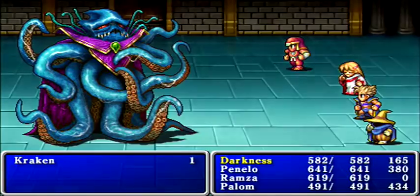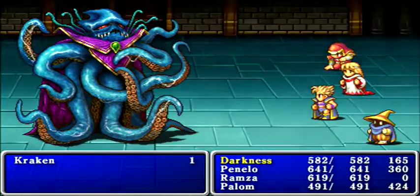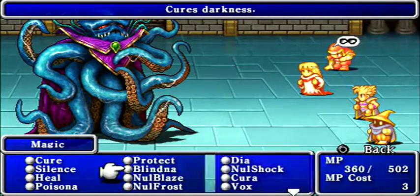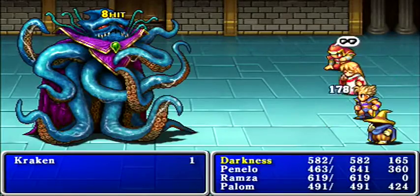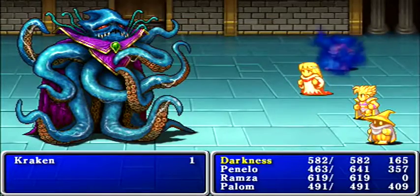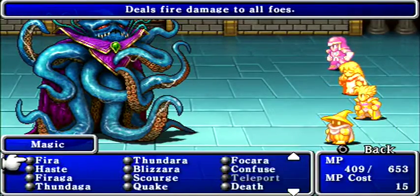Of course, he uses an attack on the first turn. I'm not too worried about Blind — we can get rid of that easily when the time comes, and at least it wasn't Ramza who was affected. I'll have Zidane use Giant Gloves, use an Eyedrop to cure Blind, then Haste on Ramza. Having Protera up makes a big difference — that attack would have done a lot more damage otherwise.